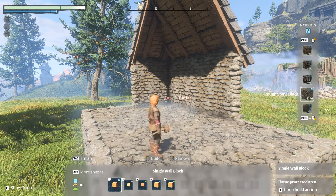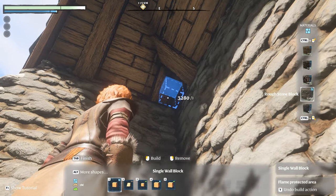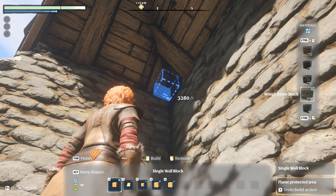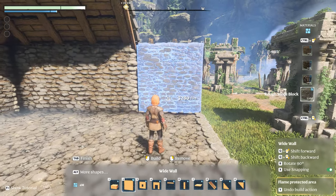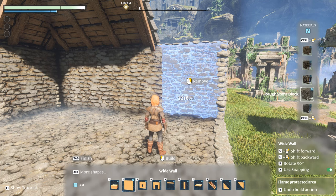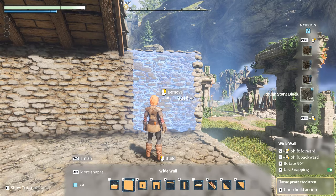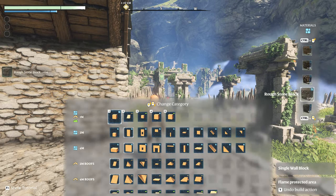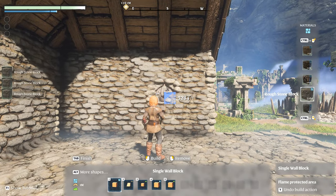It's good to understand the difference between building and removing in voxel versus prefab building. In voxel building, precision is key — the game visually indicates which face of an existing block your new voxel will adhere to. Prefab blocks offer a more straightforward approach: when selecting a prefab block you'll see a ghost image of the block in its intended location. To remove a prefab, aim any prefab block at the structure until the remove icon appears, then right-click. Note: the remove icon only appears when holding a prefab block — it will not appear when you have a voxel or terrain tool selected.